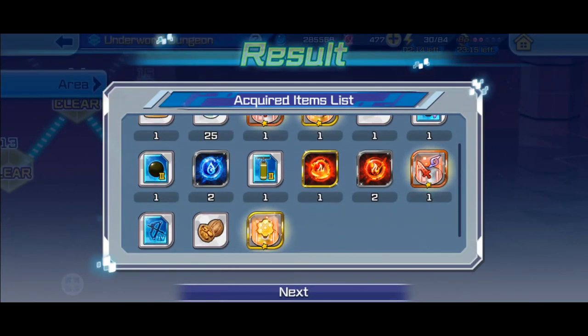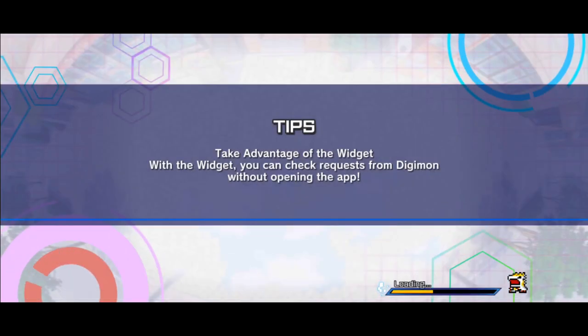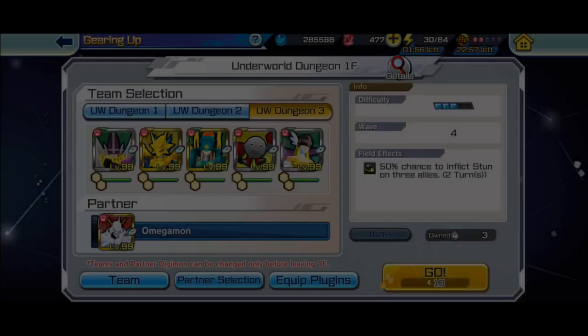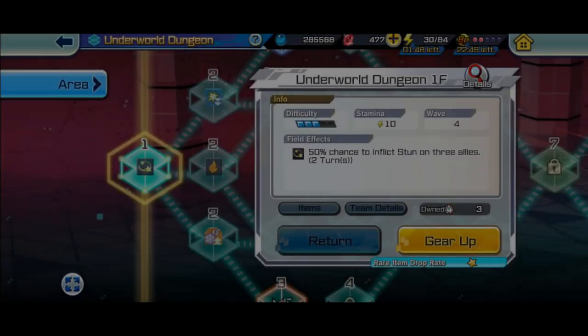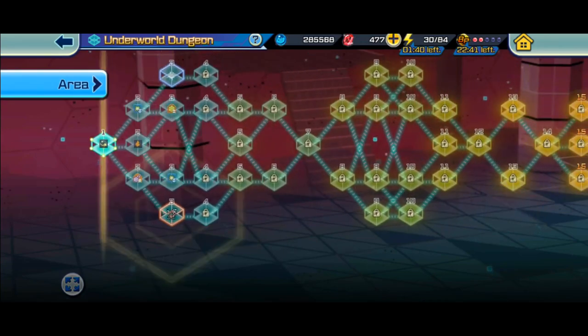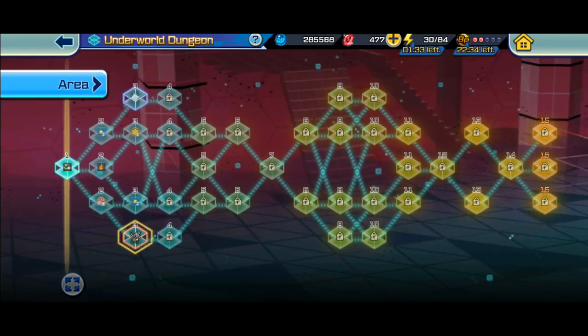My suggestion: a tank team, a status team, and then just a team against bosses. These were my Digimon setups. Then you go back to zero. The rewards were all right. Thank you guys for watching — I hope you liked the video, subscribe, and I'll catch you guys on the next one. Bye!